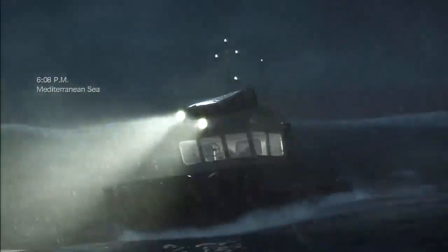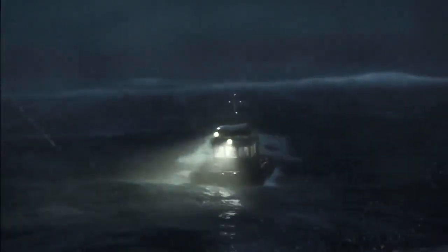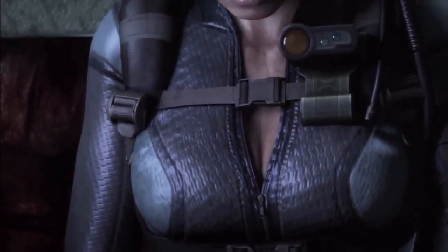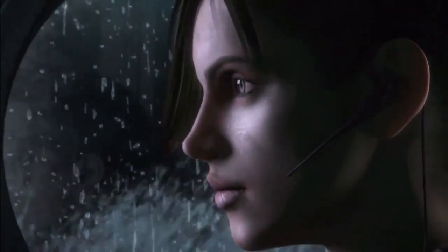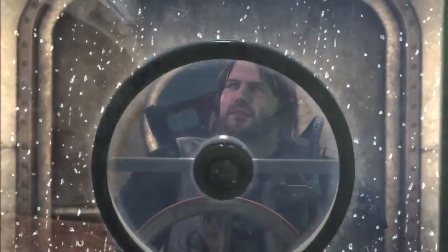Hello ladies and gentlemen, NukemDukem here and today we have a Resident Evil Revelations walkthrough. This is a re-release of the 3DS version into mainstream platforms. It takes place between Resident Evil 4 and Resident Evil 5, and depicts the story shortly after the establishment of the BSAA counterterrorism group introduced in Resident Evil 5. The story revolves around BSAA co-founders Jill Valentine and Chris Redfield.